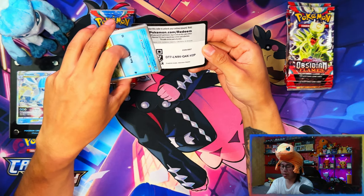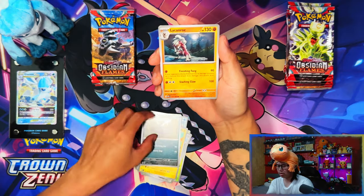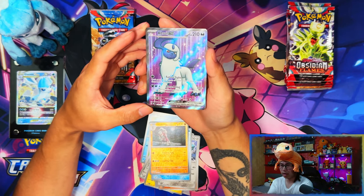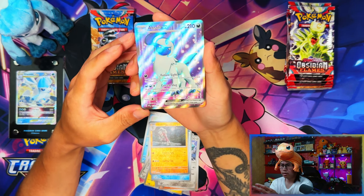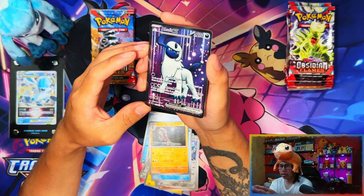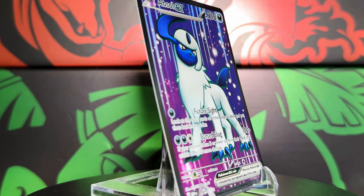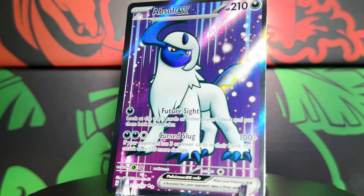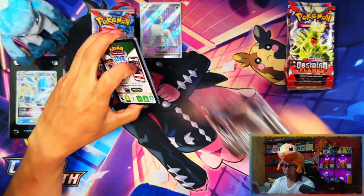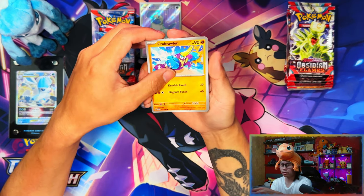I can't complain after that first video — that one box was just insane. Oh okay, I did see some shine at the bottom. Eevee EX! I love this card — the purple background, my lighting might not do it justice but that angle right there, this card is so nice. So far so good in terms of my Pokemon Center luck — I've pulled a full art in every single Pokemon Center Elite Trainer Box I've opened for every set.